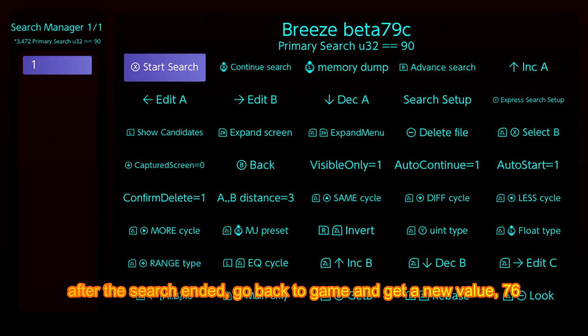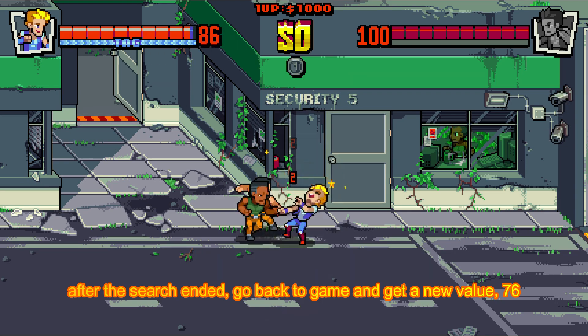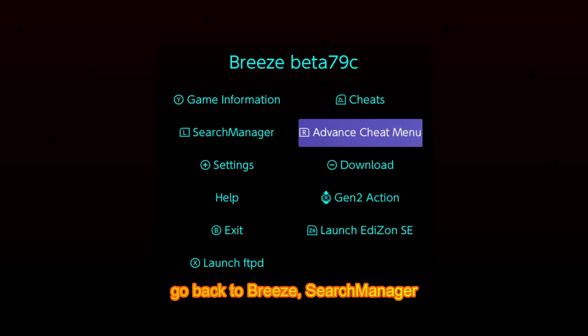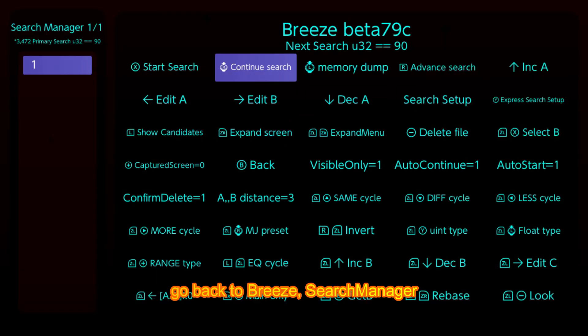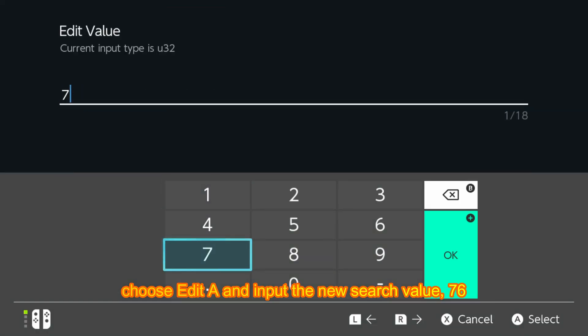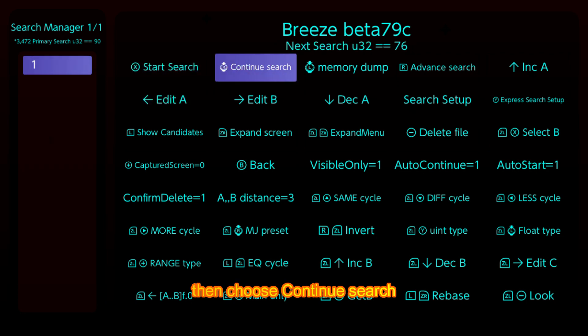After the search ends, go back to the game and get a new value: 76. Go back to Breeze, Search Manager. Choose Edit A and input the new search value 76, then choose Continue Search.